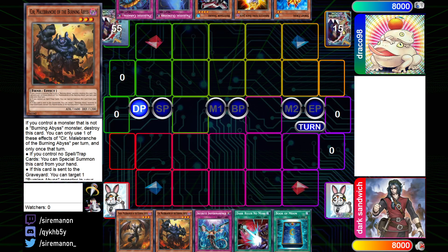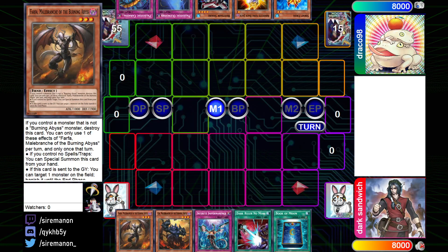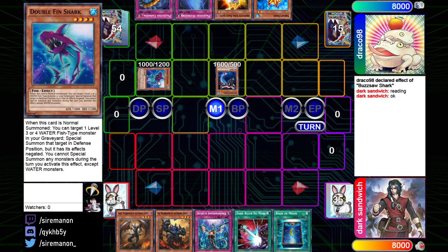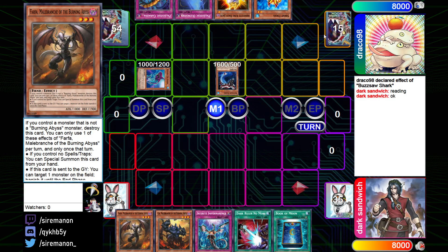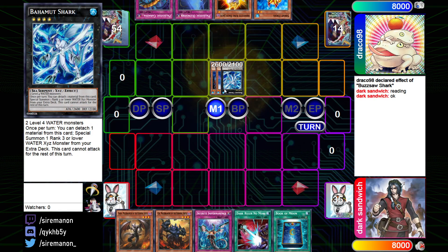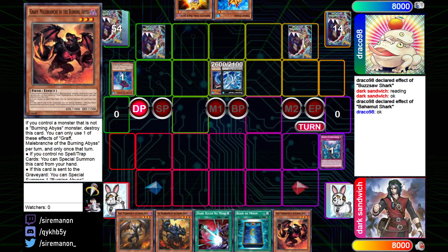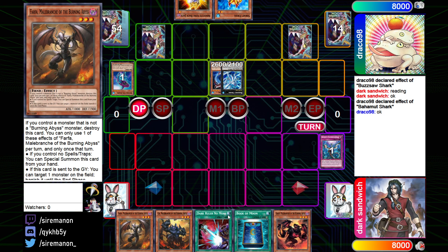The hand is playable — has two BAs, and you could go for the Gravity Controller play with Dante and the EMZ, which works to make Beatrice. We're going to see Normal Summon Buzzsaw Shark, activate its effect targeting itself, and summon a copy of Double Fin Shark. Double Fin Shark, when normal summoned, can target a level 3 or 4 water fish in the grave, special summon it in defense with effects negated, and you're locked into waters. This lets you recycle Buzzsaw Shark and go into another Bahamut, then top-decking Graff makes the hand a lot better — easier to go into Beatrice plays.